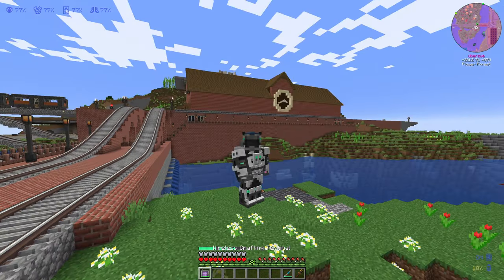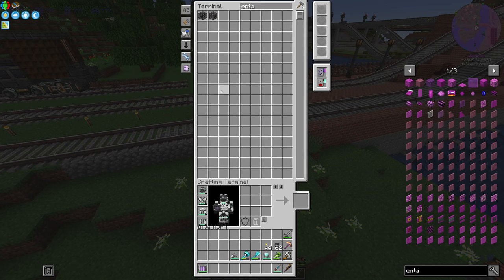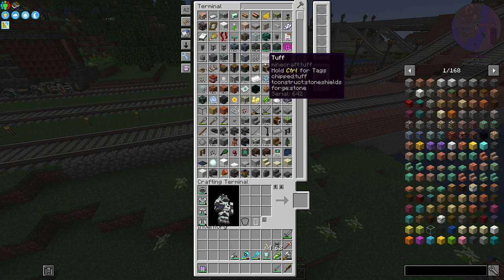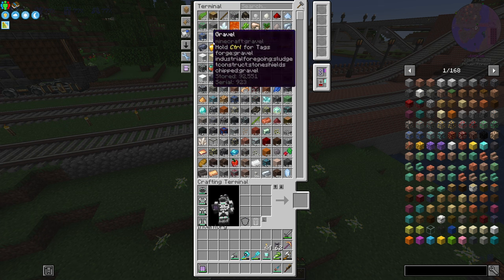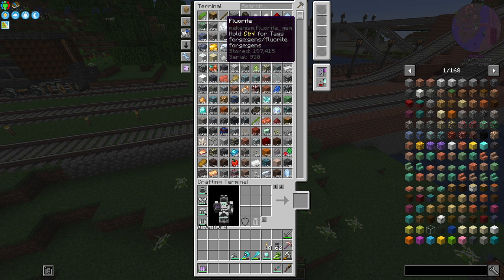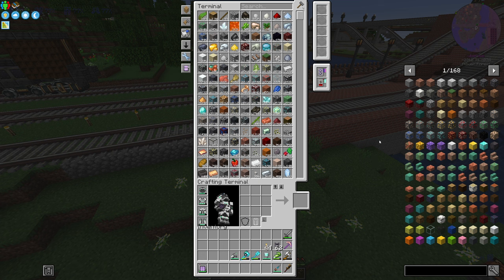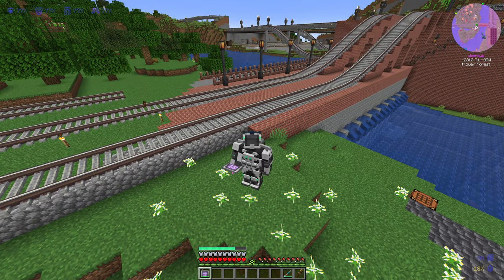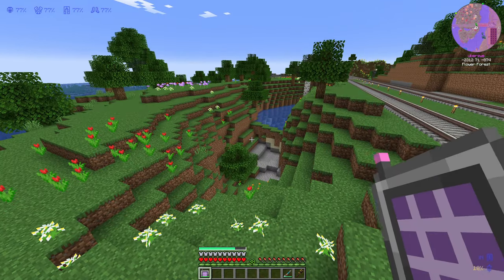In addition to that I also have a wireless terminal from AE2. With this terminal I can access the inventory of my entire base from anywhere, thanks to an infinity card upgrade provided by another mod. As you can see, I have a few million kelp, a million logs, and a bunch of other stuff. I also use pattern providers and molecular assemblers with AE2 combined with other mods to craft stuff automatically while I'm away from my base. I do plan to make some guides on how to use AE2 with the Create mod in interesting ways in the future.